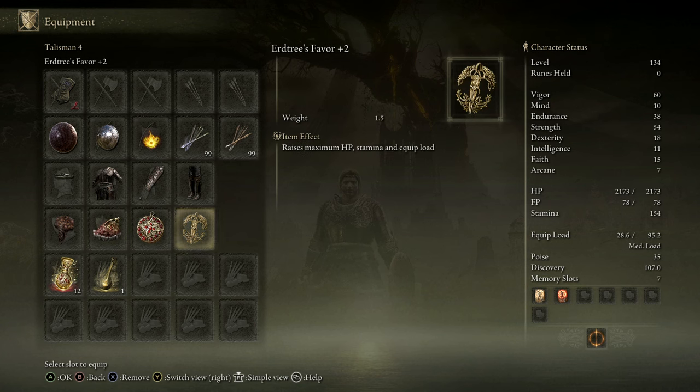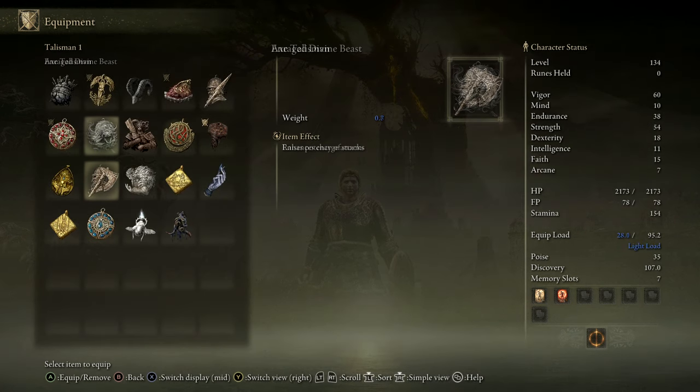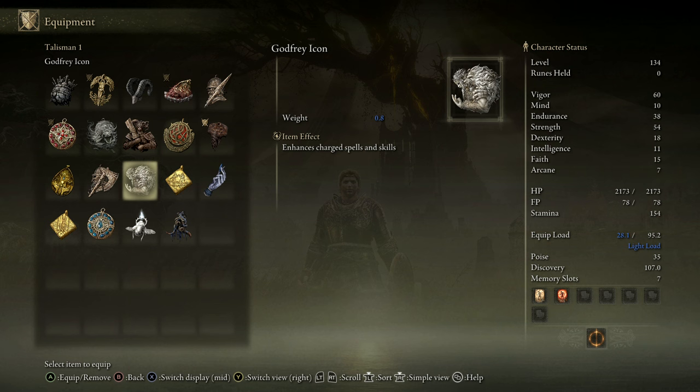This setup is better for the damage of the shield throw. If you want to focus more on the Palm Blast Ash of War, you can switch the Smithing Talisman for Godfrey's Icon for more damage.